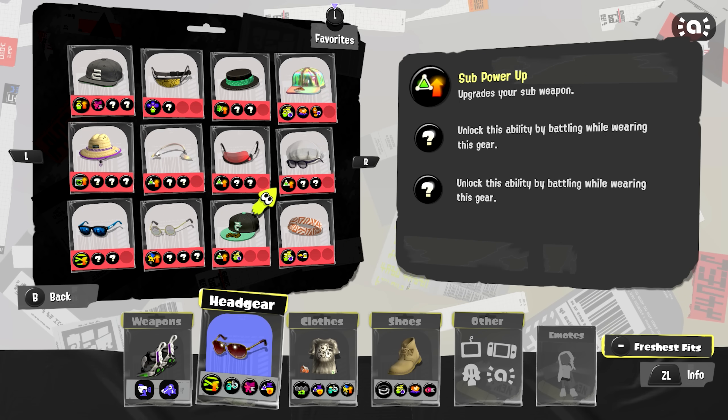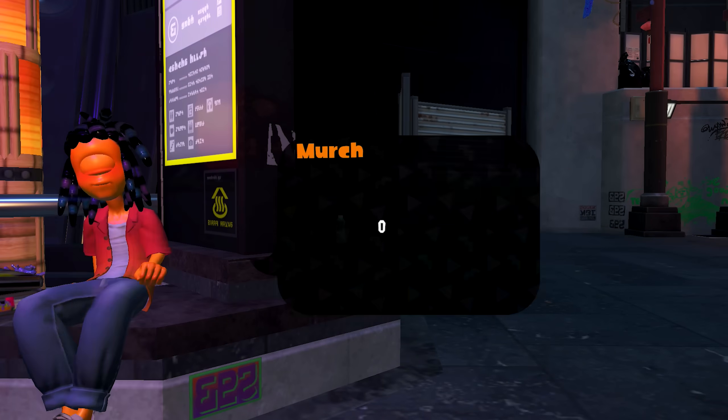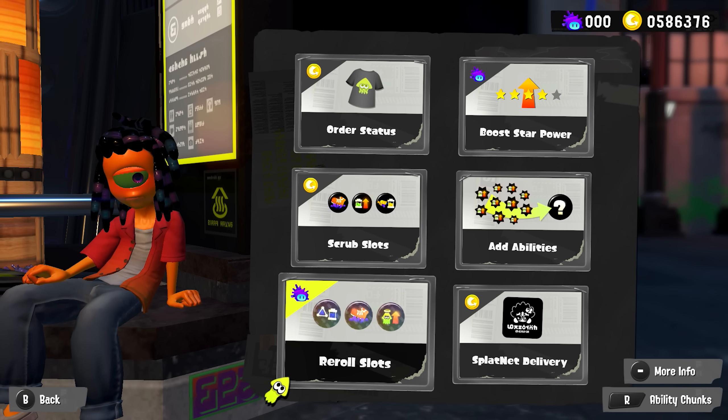Let's do a quick rundown on what you can use them for. In order to actually use your Sea Snails, you're going to have to go over to Merch. If you ever want to do anything related to gear, he's your guy. The first option I'm going to talk about, which is the one that more players are probably familiar with, is re-roll slots.